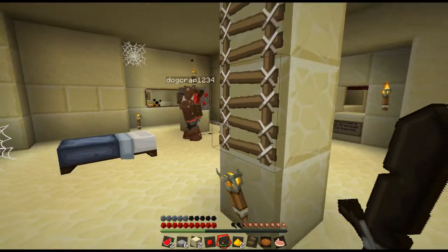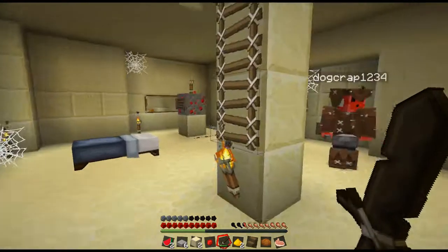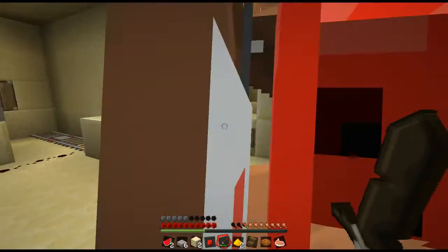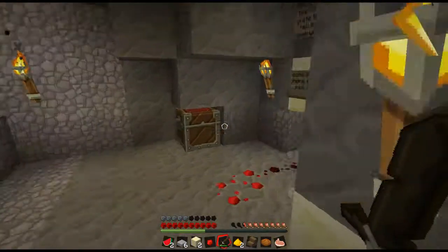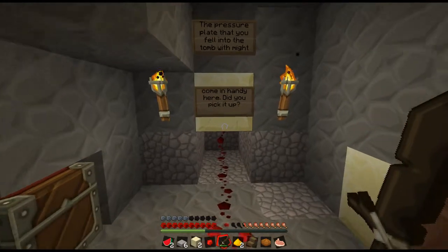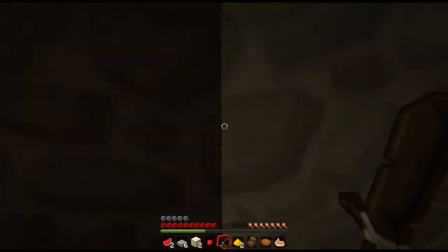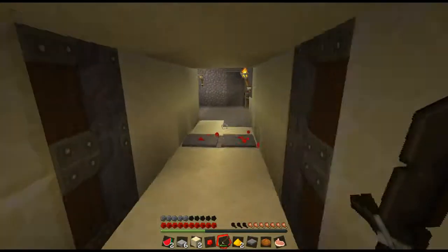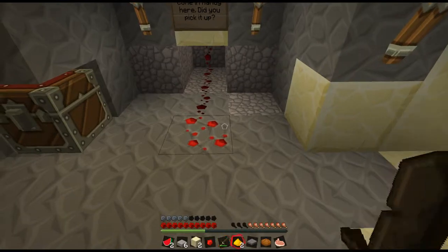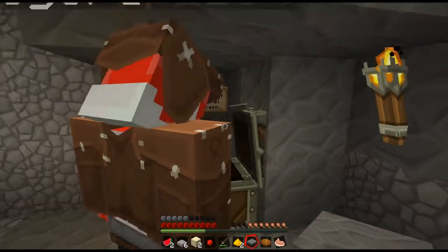Put it over here. Hold on — only flowers can fit through this tiny hole. Do we have flowers? Looks like you can fit a button here. Holy shit. The pressure plate that you fell into in the tomb might come in handy here — did you pick it up? You got a pressure plate! What's a pressure plate? I know how to make these. What's in there? What's in there? Oh yeah, and then we put the flowers.